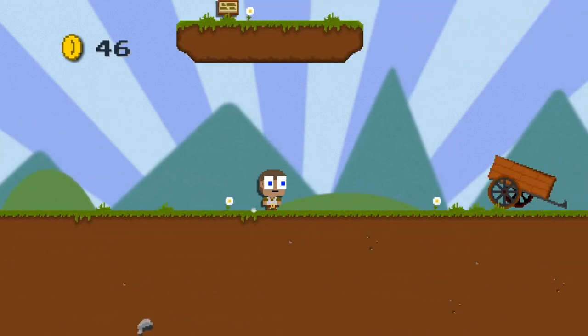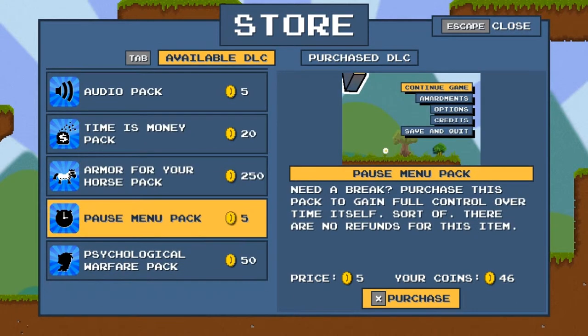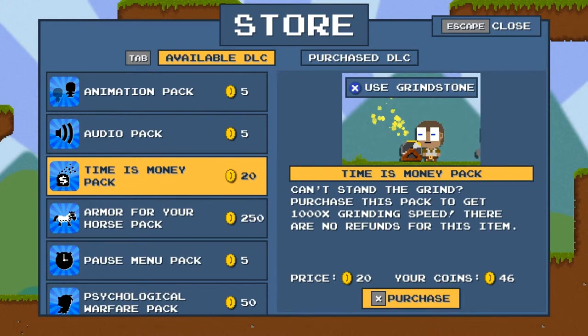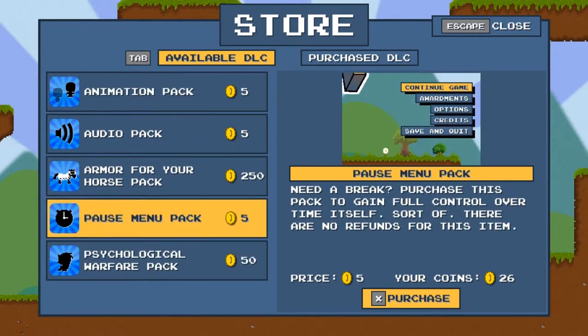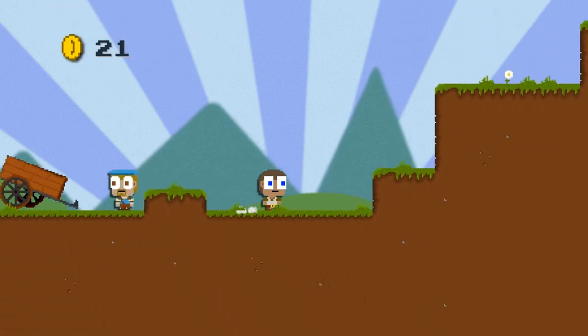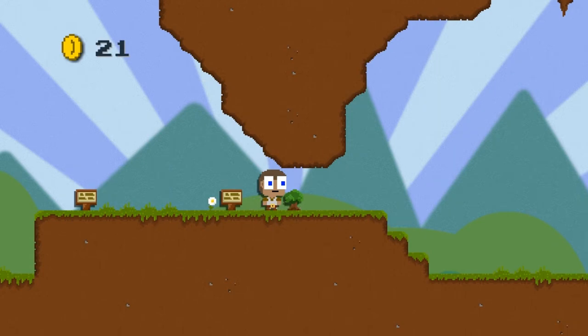Back for more DLC. So there's that. Now we've got that. While we're at it, let's buy a pause menu. Oh, that's amazing. This is the future. Okay, so how do I use the sword? C? A?